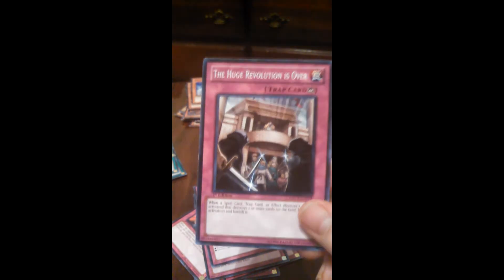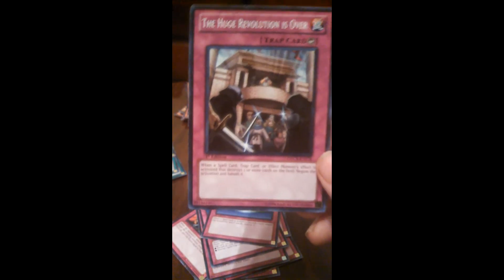Magic Jammer — I know I had this in my Photon deck but it's just an awesome card. The Huge Revolution Is Over — when a spell, trap, or monster effect is activated that destroys two or more cards on the field, negate the activation and banish it. Half or Nothing — another card I had in my Photon deck. Adhesion Trap Hole and Divine Wrath. Looks like I missed two spell cards: Monster Reborn and Mini Guts. I don't know how that happened, but whatever.